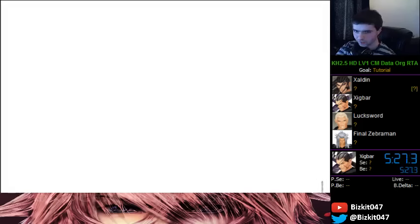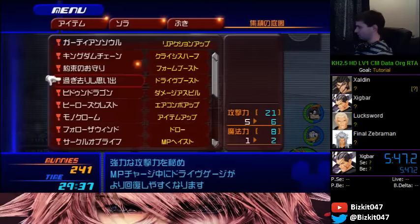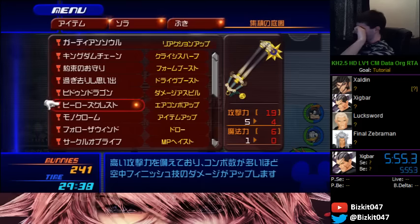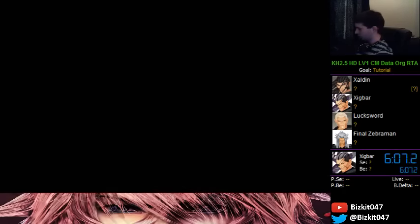We're moving on to Xigbar. Xigbar can be considered one of the harder ones if you're a low level because he is very fast at sniping, but reflect spam in that fight actually works really well if you're smart about it. We're doing air combos mostly, so the best keyblade is probably Hero's Crest for the air combo boost ability. You can use Star Seeker too for an extra horizontal slash.